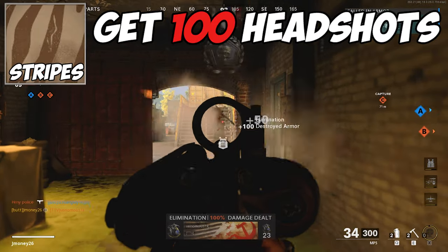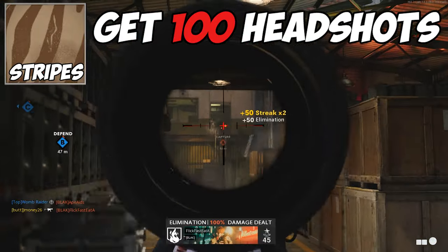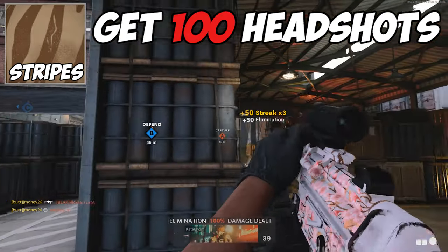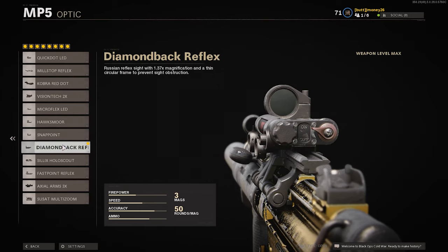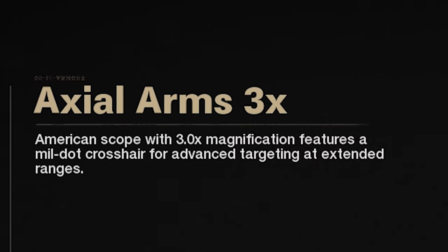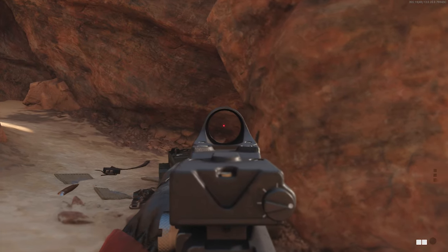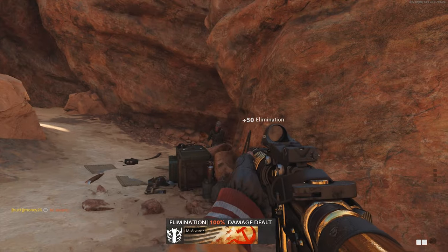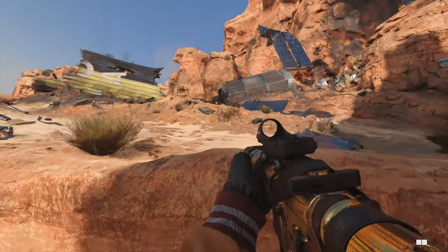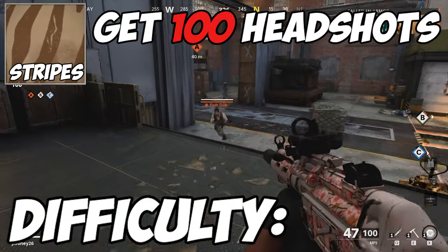For the stripes camo, you need to get 75 headshot medals in multiplayer. This is a little tougher, but it's not too bad. I recommend throwing on an optic that you like. My personal favorites so far are the Millstop Reflex, the Diamondback Reflex, and the Axial Arms 3x scope. This will give you an easier time hitting those headshots, plus you can unlock some reticles along the way. Crosshair placement is crucial to getting this camo done as quick as possible — just try to keep it up around chest to head level. Difficulty? Not bad.